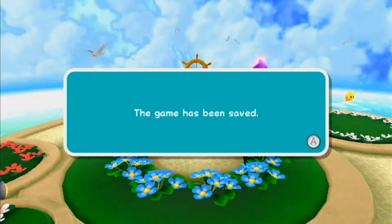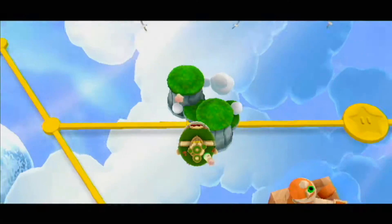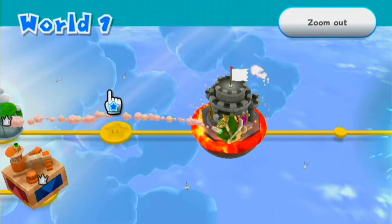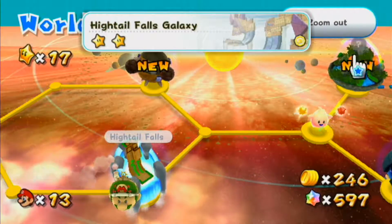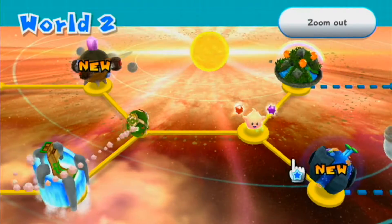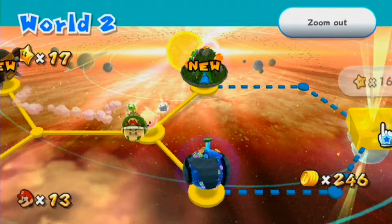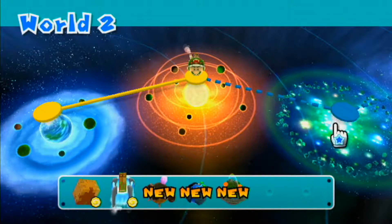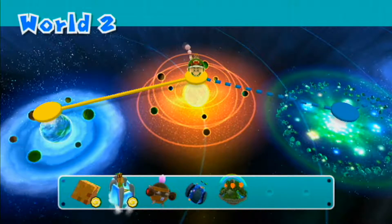And yeah, that's it. I think that's also going to be it for this episode. Next time on Let's Play Super Mario Galaxy 2 we're going to continue up to these new galaxies around World 2 and see what this hungry Luma has for us. We can see there's a ways to go, especially when we zoom out — still have a journey ahead of us. See you guys next time.